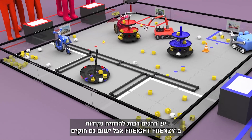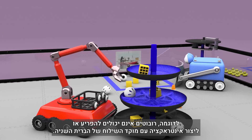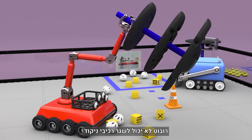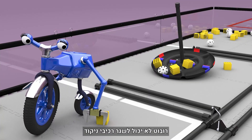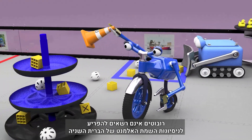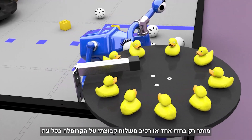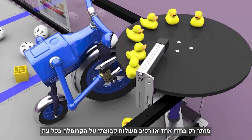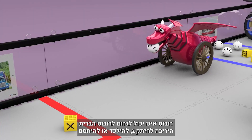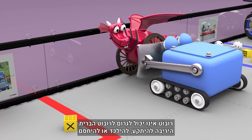There are many ways to score in Freight Frenzy, but there are also rules that, if not followed, will deduct points from your alliance. Robots cannot interfere or interact with the opposing alliance shipping hub. Scoring elements may not be launched. Robots may not interfere with their opposing alliance's capping attempts. Only one duck or team shipping element is allowed on the carousel at a time. A robot may not cause an opposing alliance robot to become pinned, trapped, or blocked.